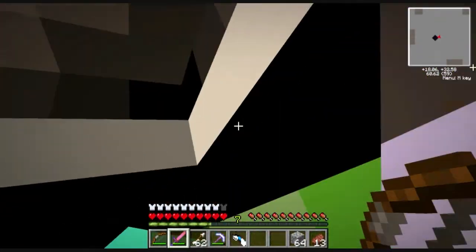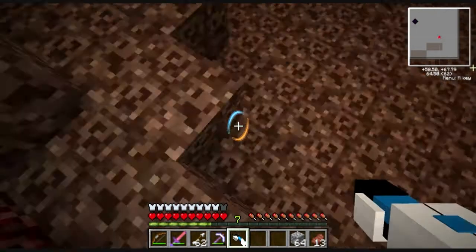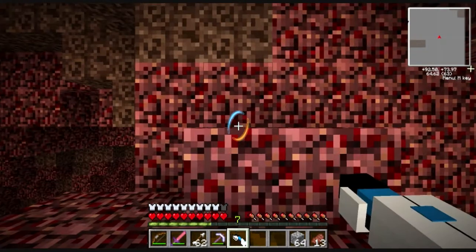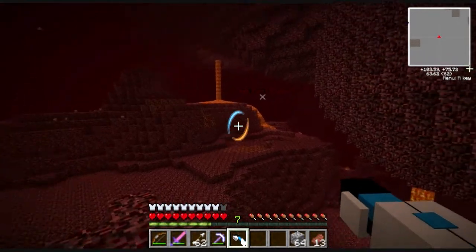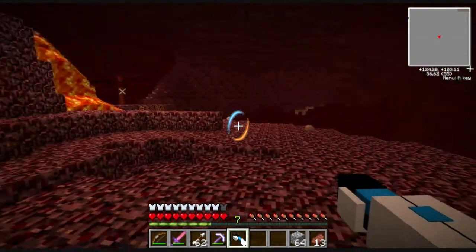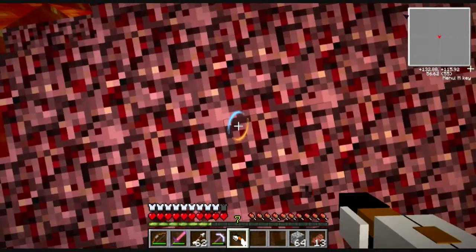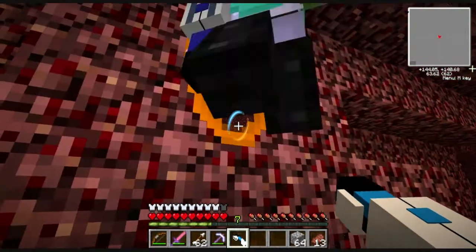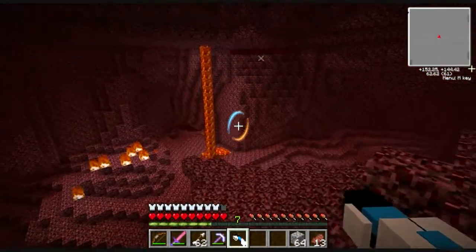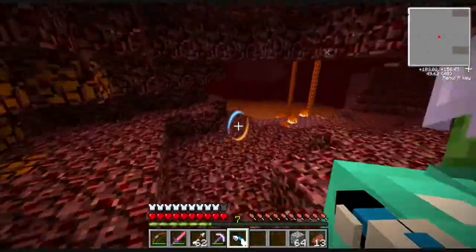Nilo's a little bit more experienced with portal guns than I am, but hopefully we'll be able to do this right. It says it's behind this cliff face over here — let me find a two-block spot. Nilo doesn't have a death point and I do, so we're gonna keep heading this way over this cliff. Look out, there's lava right here, so I'm gonna go up there. That's disorienting every time. It says it's through this giant cliff face here. I took like half a heart of damage.